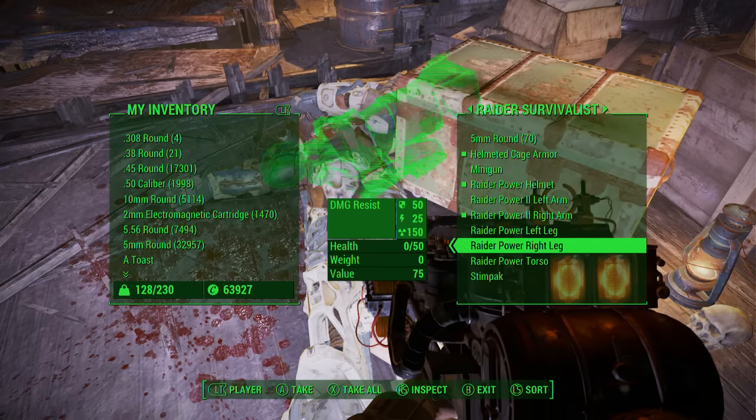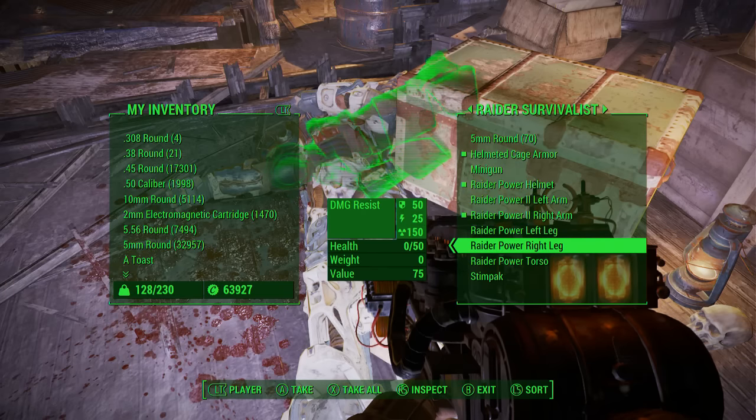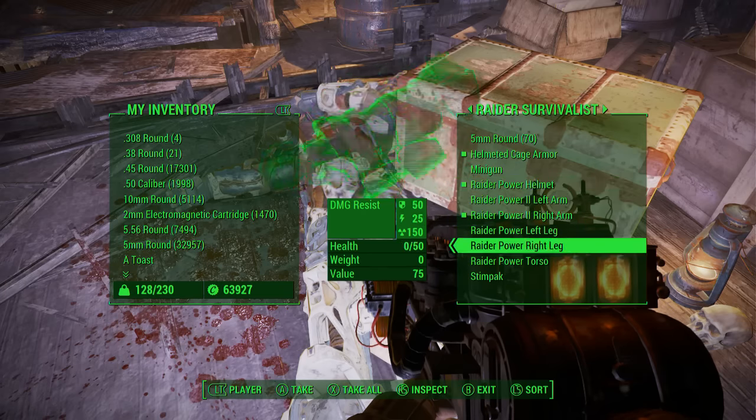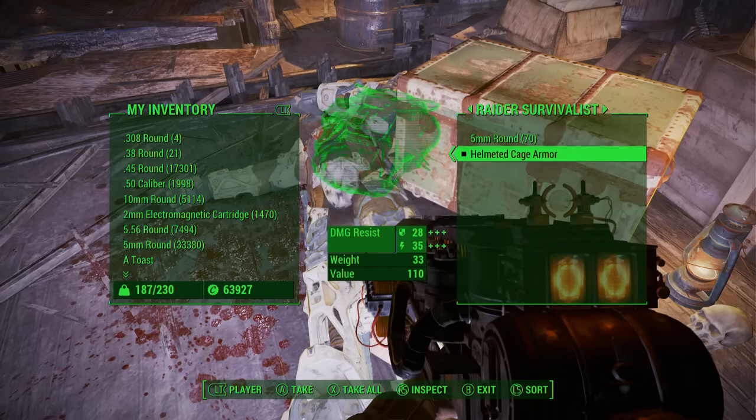Over here you're going to be able to get a full set of raider power armor — the torso, right leg, left leg, right arm, left arm, and the helmet. Some pieces will break while you're killing him.